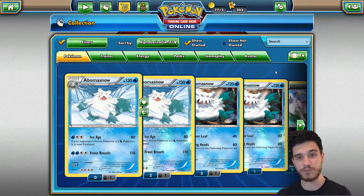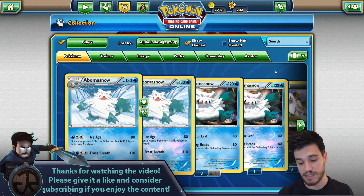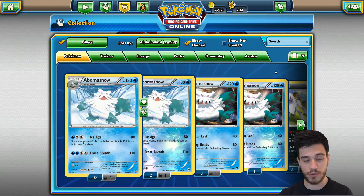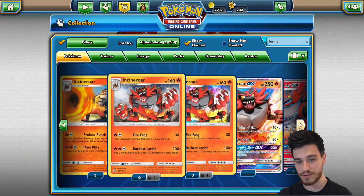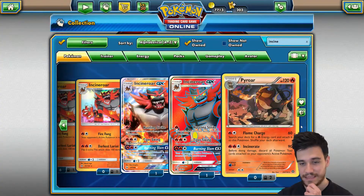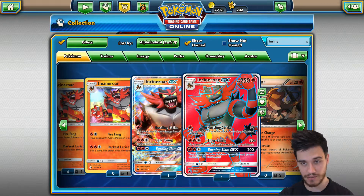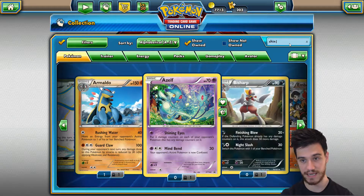So without further ado, let's announce what we're going to get in this episode. We have 12 Burning Shadows booster packs — so half of the code cards were Burning Shadows. We also have 1 Evolutions, 1 Roaring Skies, 1 Incineroar GX code card that I believe contained the full art, but I'm not really sure. It was auto-redeemed. And we also had the code card with Shiny Tapu Koko.